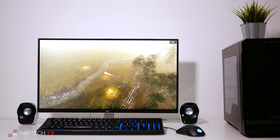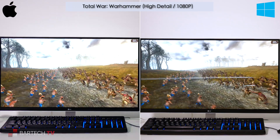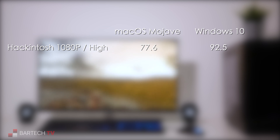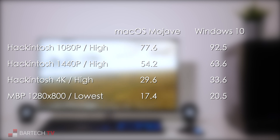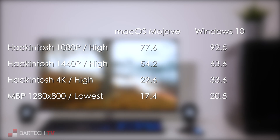For the final game, I tested Total War: Warhammer, released for macOS in April 2017 — among the first Metal-supporting games to appear on the Mac. On the RX 570 Hackintosh at high detail in 1080p, Windows was 15 frames per second faster. At 1440p, 9 frames per second faster, and at 4K the gap was around 4 frames per second. On the MacBook Pro, meanwhile, in 1280x800 at the lowest detail setting, macOS managed 17.4 frames per second compared to Windows' 20.5, a difference of around 3 frames per second.